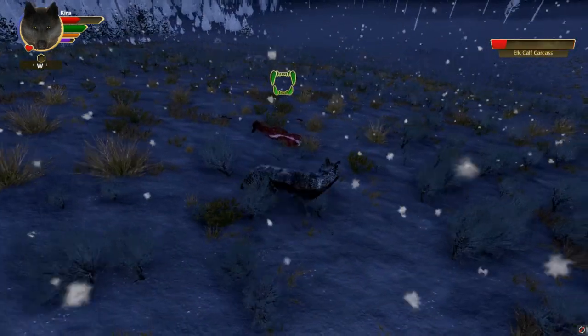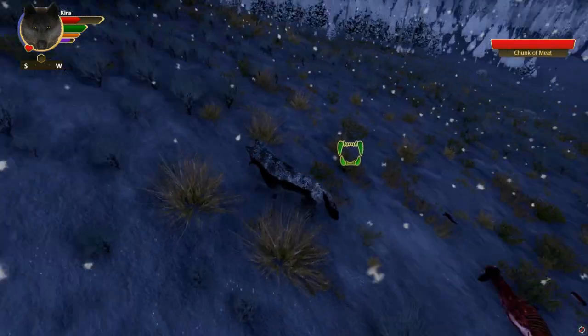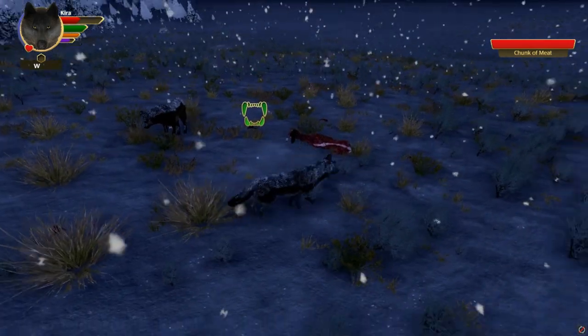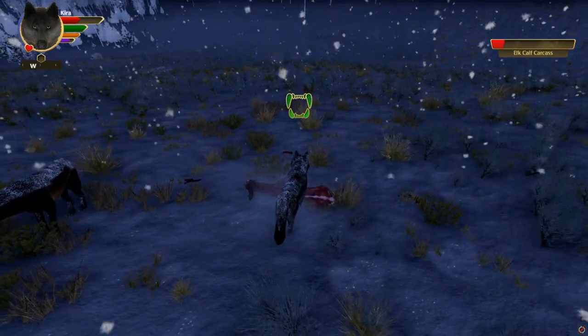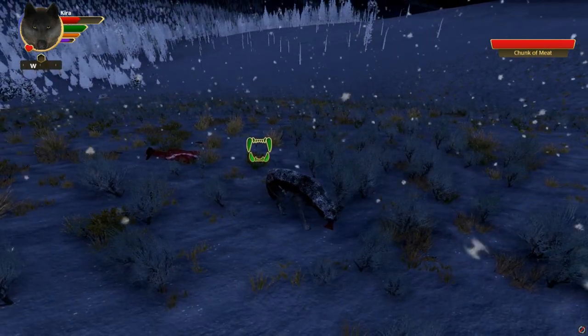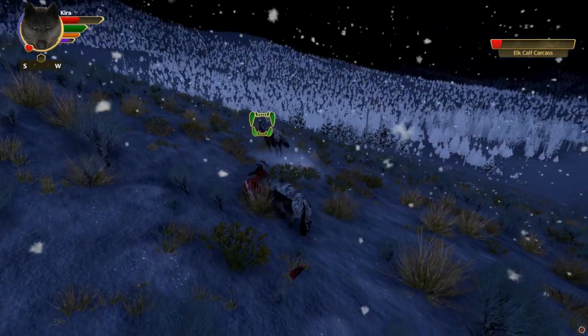Hunting elk is only for healthy wolves. I recommend being above at least 75% health to kill your own elk. You just saw how much health hunting can take from you, so on accurate, scavenging is your best bet between hunts. If there's a grizzly bear at the carcass, don't mess with it. You can steal a chunk from the carcass of a cougar or coyote, and all you need is a growl to scare a fox away. Even better if the carcass is left unguarded.